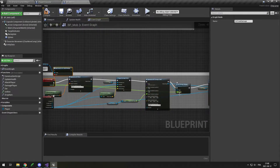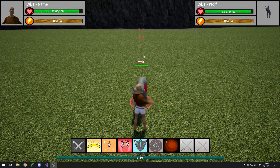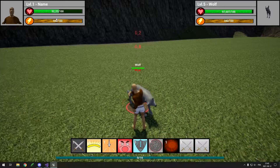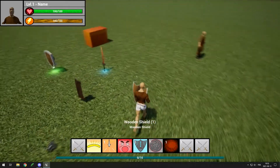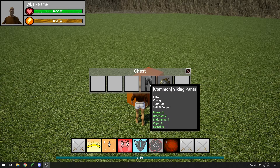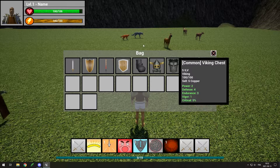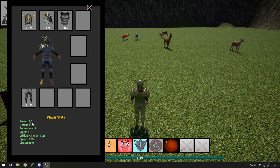Now that I had my damage modifiers applied, I can for example create a higher level wolf with higher stats so it will do more damage and take less damage than a lower level one. I can also make it so when you equip armor and weapons you do more damage and take less damage. Other than just power and defense, I also added stats for endurance which increases your max HP, vigor which increases your max resource such as energy or mana, critical which increases your critical chance, and speed which makes you run faster or slower if it's negative. Leveling up also increases your stats except critical and speed.